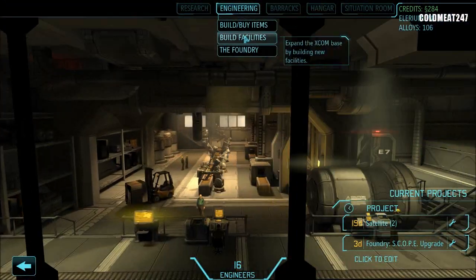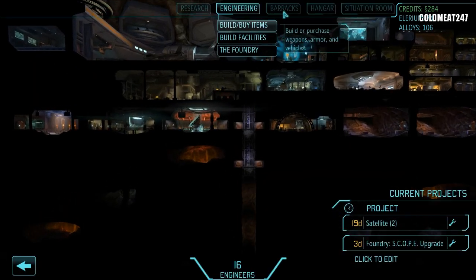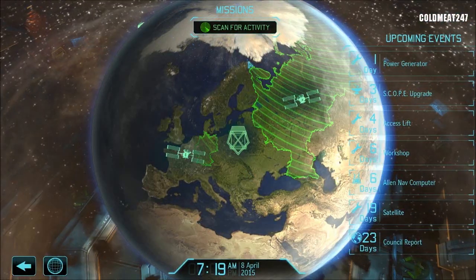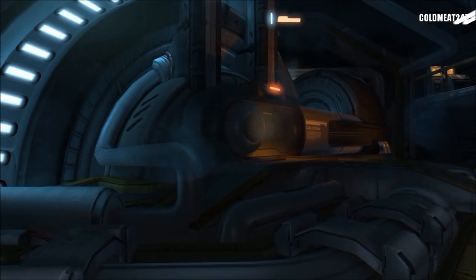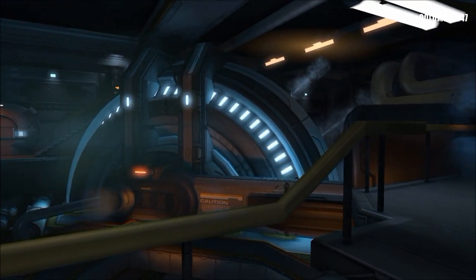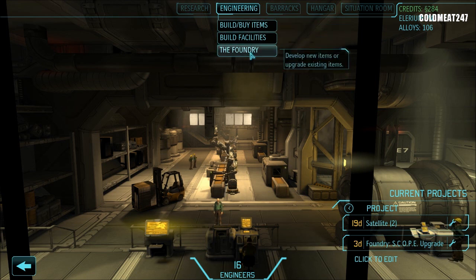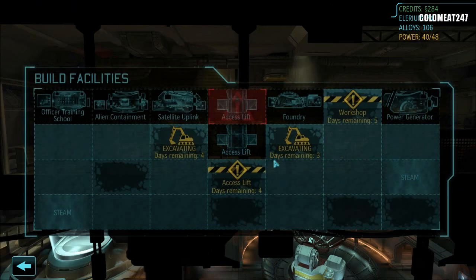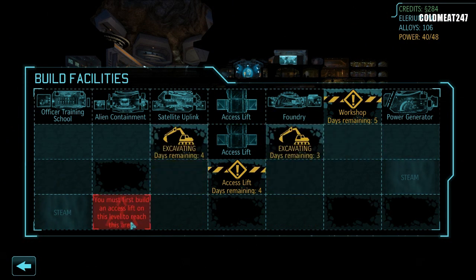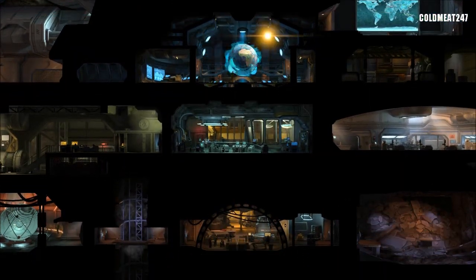Let's go back to engineering and see my facility. Three, four days. We have a power generator that will be up in one day. Let's go back to the panic room — that's how I call it. Scan for activity. Here comes more power — that's excellent. Let's see if we build facilities. Do I have more space? No. So three days for the next space and four days for the other one. Go back, and go to the panic room again.